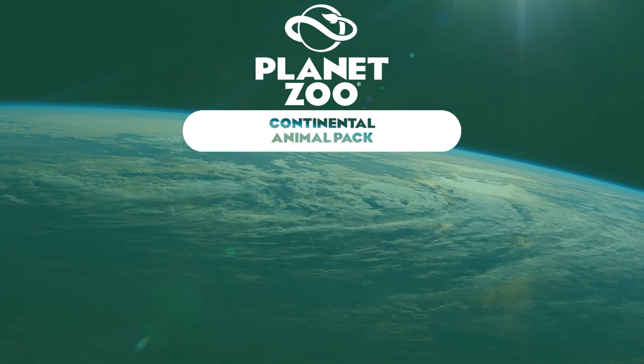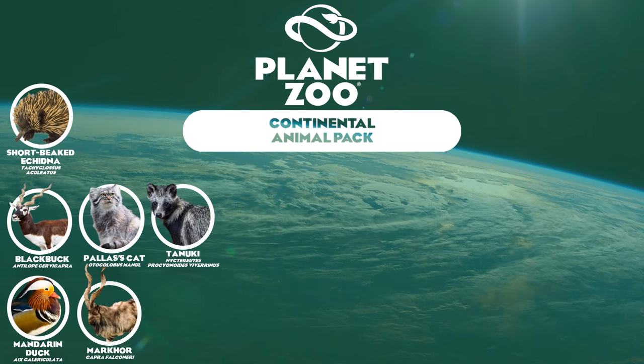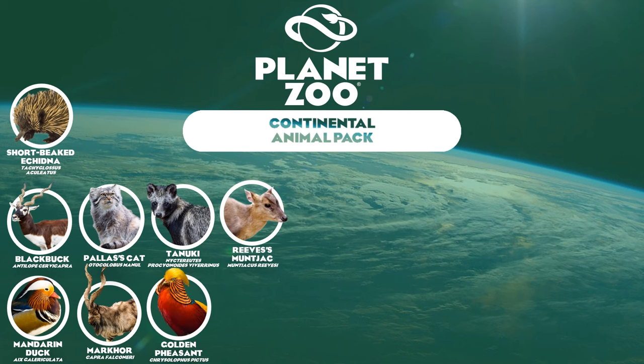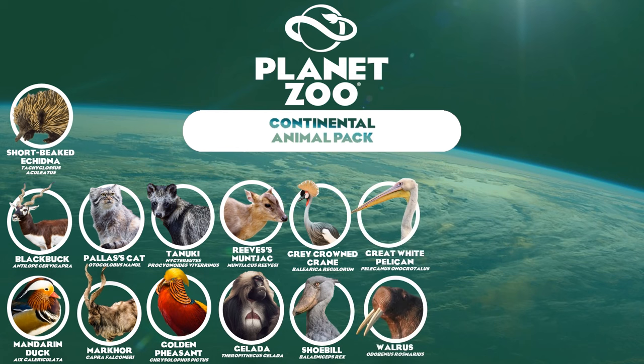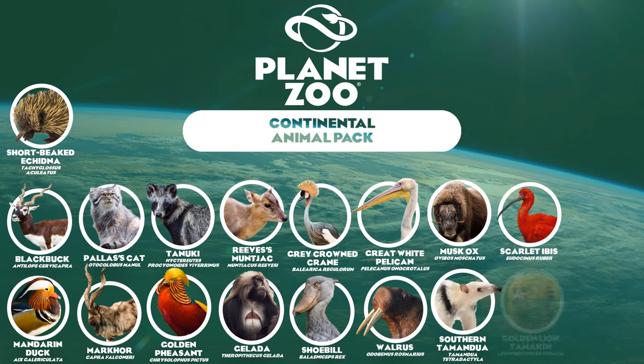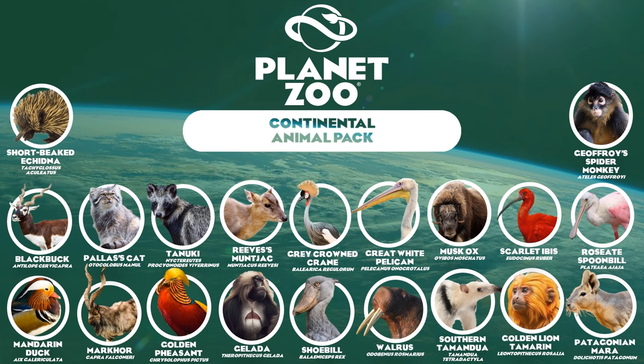From east to west, let's cover the Continental Animal Pack, or the Planet Earth Animal Pack. Beginning with the Short-Beaked Echidna of Australia; the Black Buck, Mandarin Duck, Pallas's Cat, Markhor, Tanuki, Golden Pheasant, and Reeves' Muntjac of Asia; the Gelada, Grey Crowned Crane, Shoebill, and Great White Pelican of Africa; the Walrus and Muskox of Europe and North America; and the Southern Tamandua, Scarlet Ibis, Golden Lion Tamarin, Geoffrey's Spider Monkey, Roseate Spoonbill, and Patagonian Mara of Central and South America.